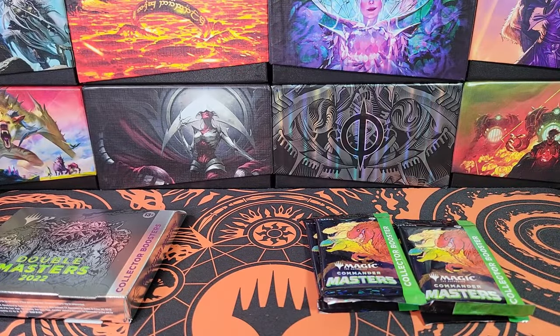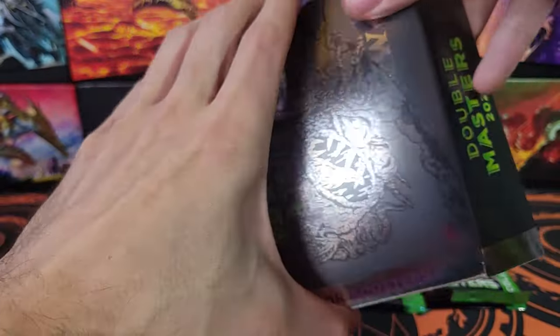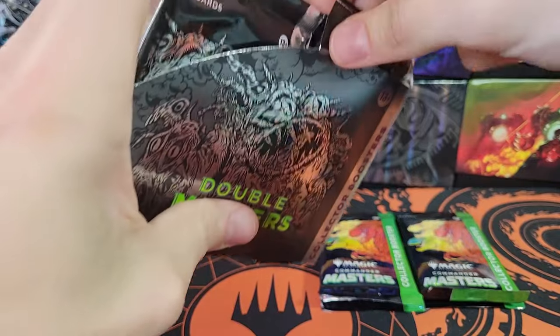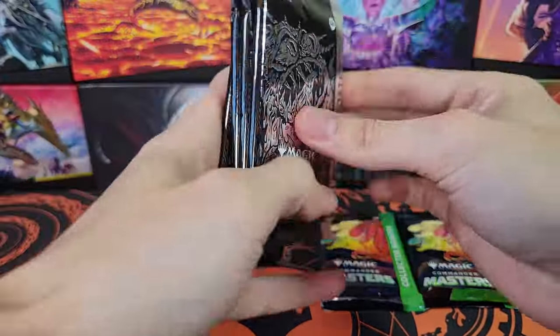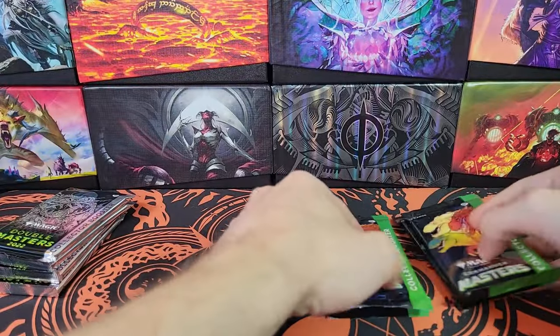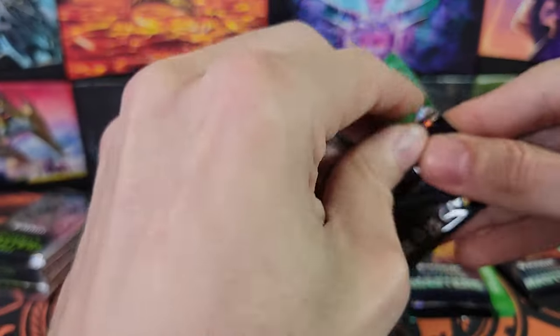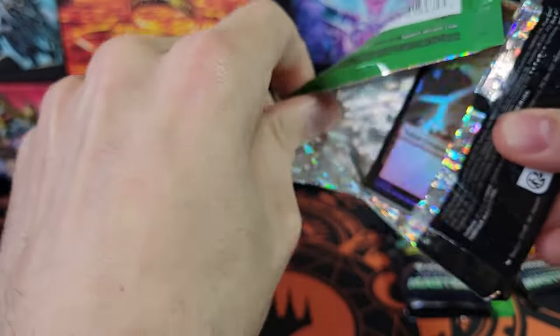Good stuff in here. Jeweled Lotus — not Black Lotus, Jeweled Lotus. Yeah, don't reprint Black Lotus; everyone's going to hate you for that, Wizards. Let's start with Commander Masters because I remember that set better since it's more recent. I'll try to remember the cards in Double Masters in a minute.